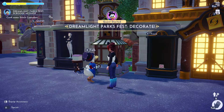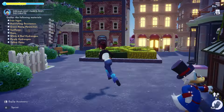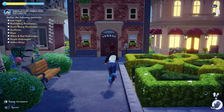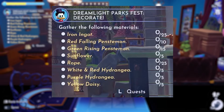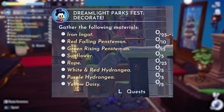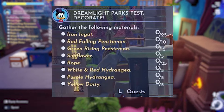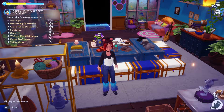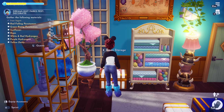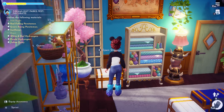The second quest that Scrooge has for you is his weekly quest. He's going to ask you to gather tons of resources in order to craft new furniture that you'll need to place down to decorate a new theme park design. Here are all the required resources: 25 iron ingots, 10 red falling penstemons, 15 green rising penstemons, 5 sunflowers, 25 rope, 5 white and red hydrangeas, 5 purple hydrangeas, and 5 yellow daisies. If you need help getting any of these items, you can head over to the Discord and place a valley trading ad to find other players willing to trade or gift you the items.